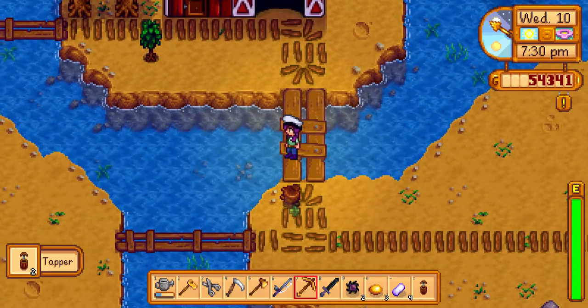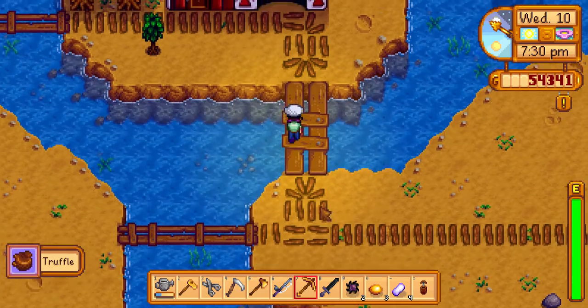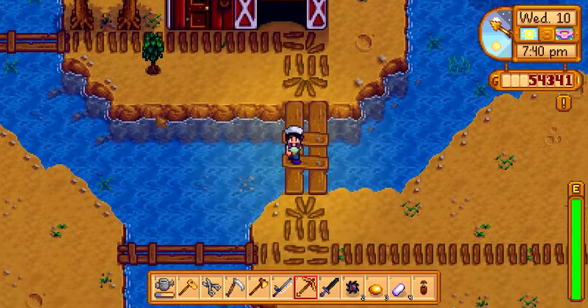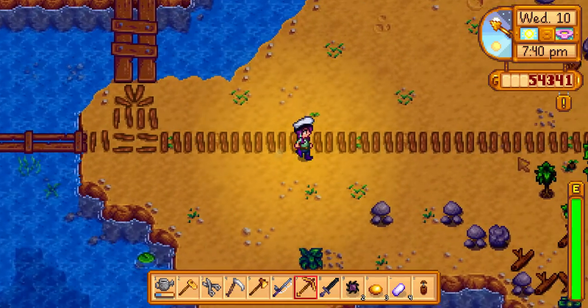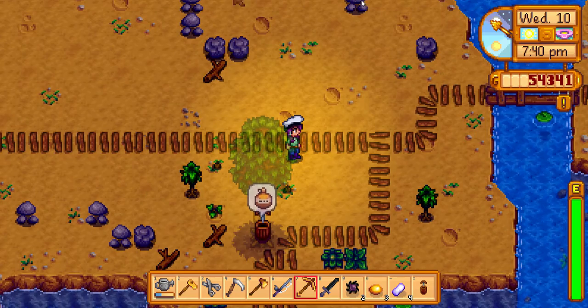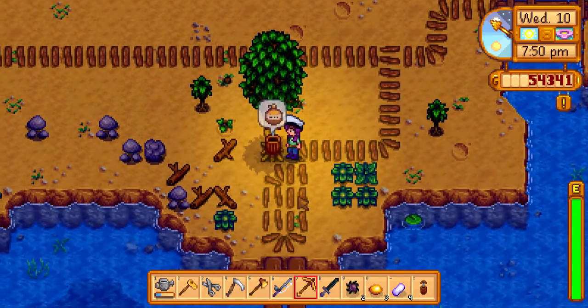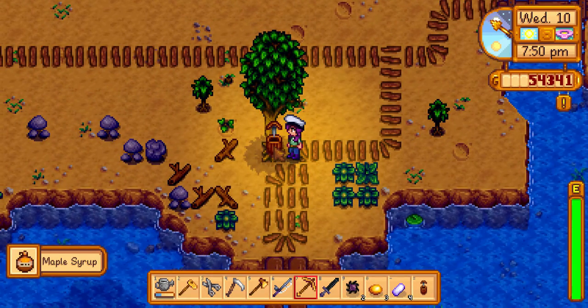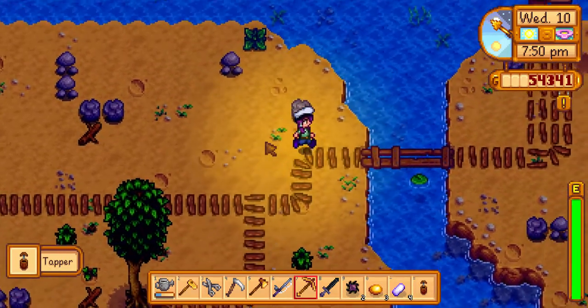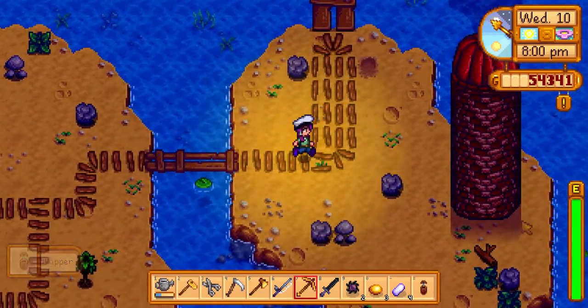I did make these walkways just so it's easier for me to find my way to things. I have a tapper down here and I usually have all this cleared out of rocks but I didn't do it this playthrough yet. So now I have three tappers — I'll go put those on the trees. This is my silo.